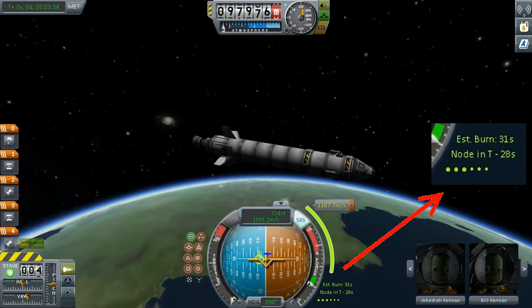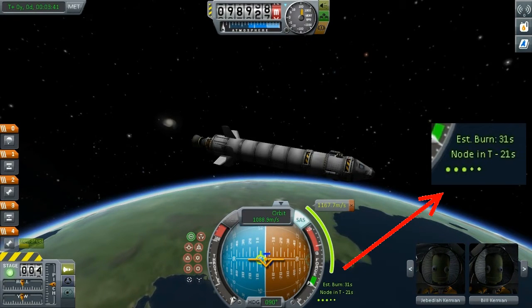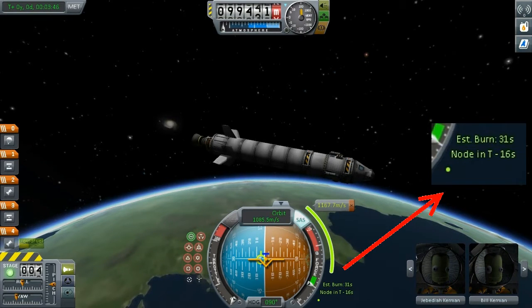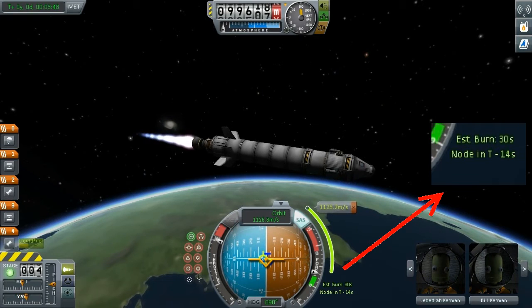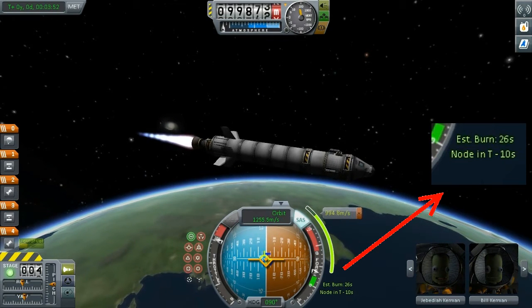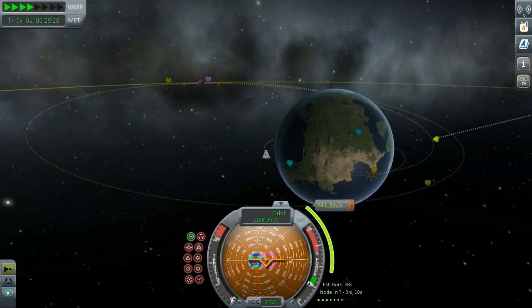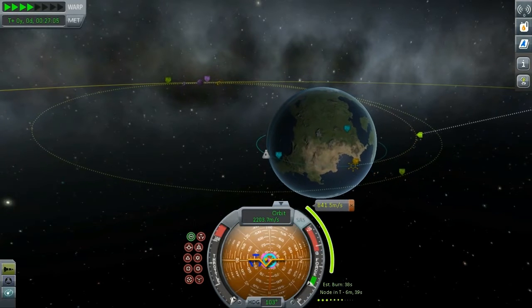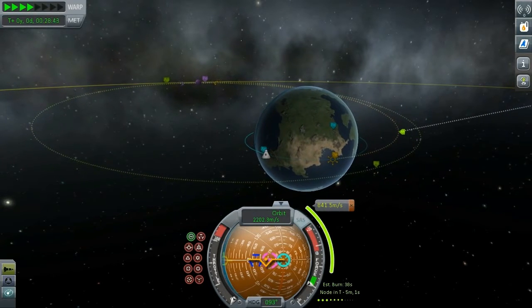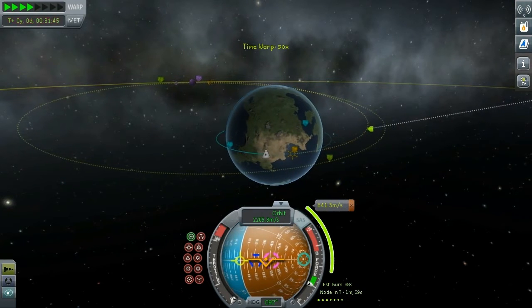What this glorious piece of work is adding is countdown timers and more accurate estimated burns for all of your burning needs. When you have a maneuver node and you need to burn, it sets a countdown timer showing how much the estimated burn is, when the node is coming, and it provides a logarithmic tick box showing how much time you need until your burn.